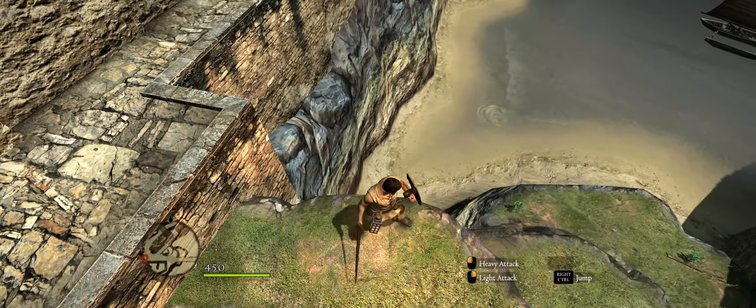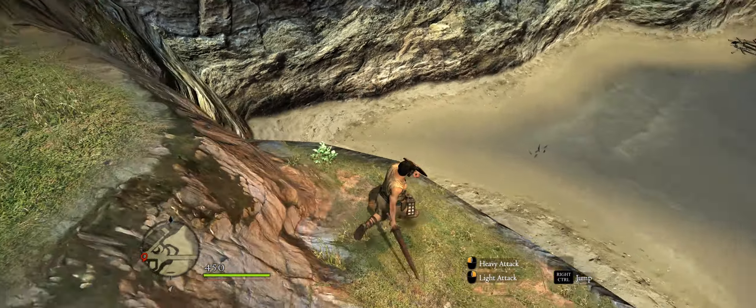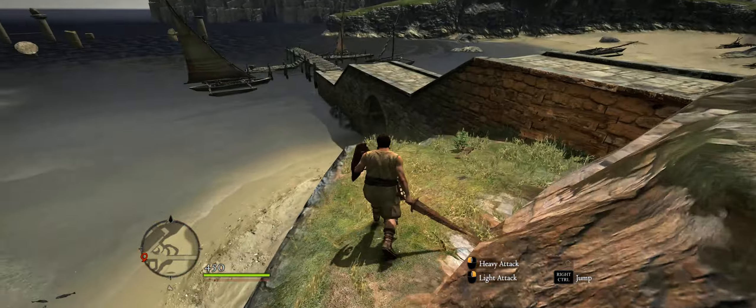Fall gap — yes, it exists. You can slide down a rock face if it's not completely vertical, like it did when retrieving that chest.